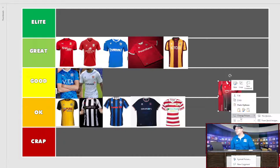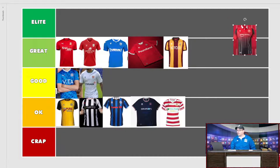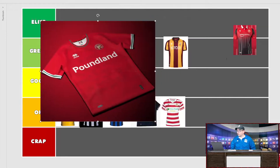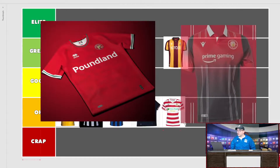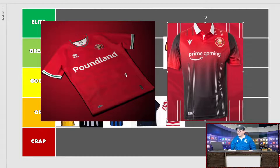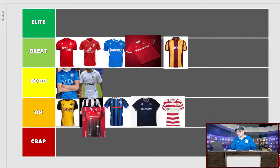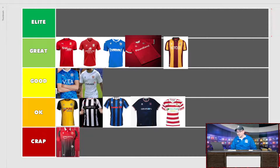Here's a weird one. Take Walsall and Stevenage side by side — if Walsall had Stevenage's sponsor, we'd be talking elite. But Poundland fits on that Walsall shirt. As for Stevenage, I don't like it. I don't know what's going on with the stripes — they abruptly stop. Either you keep them going or don't bother. The gradient from red to black, I don't like it. You're trying to be something you're not. This is borderline crap for me.